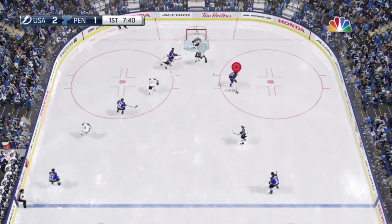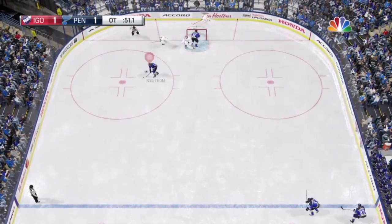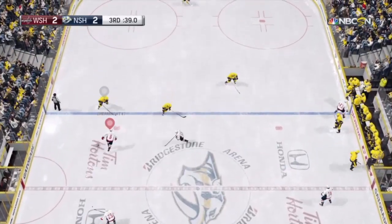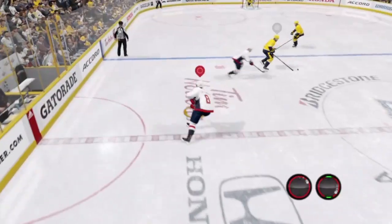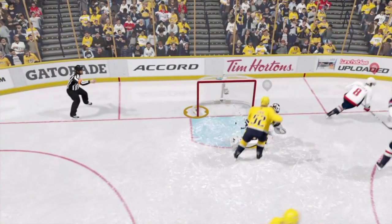Here I just absolutely undress this guy at the blue line — it's one of the most satisfying dekes to pull off when you beat a guy with it. Here I wanted this so bad, and I was able to get the OT winner — but look at this one, this one's perfect. Finally, on online versus play I was able to directly get a goal off this dangle for the game-winning goal with 30 seconds left in the third period — that felt pretty awesome. Anyway guys, that is the one-hand behind-the-back deke.